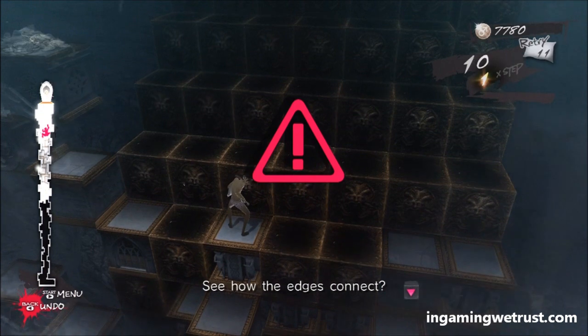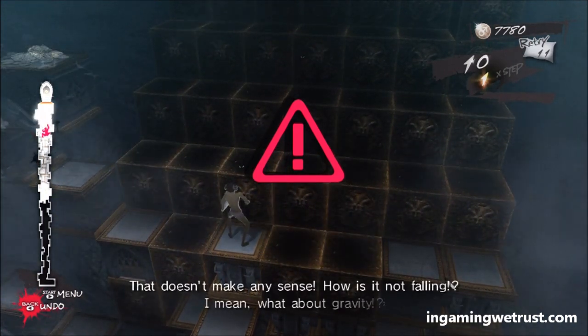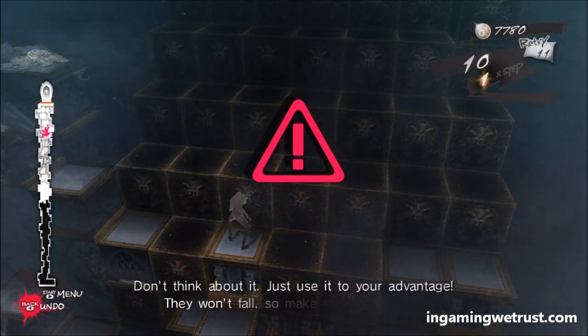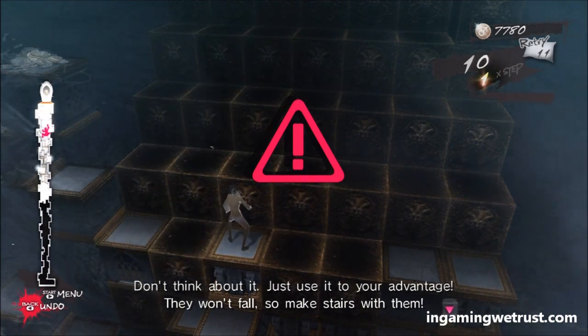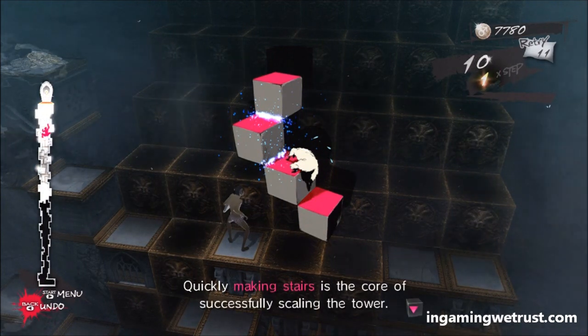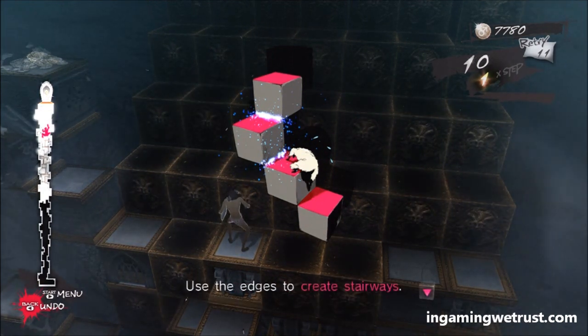See how the edges connect? It doesn't make any sense. How is it not falling? What about gravity? Don't think about it — just use it to your advantage. They won't fall, so make stairs with them. Quickly making stairs is the core of successfully scaling the tower. Use the edges to create stairways.